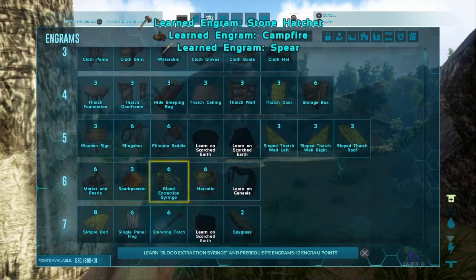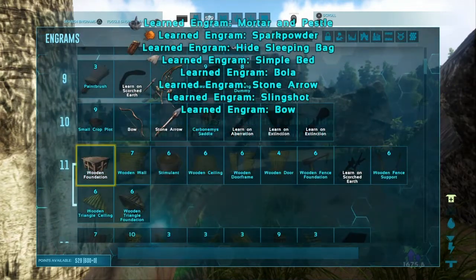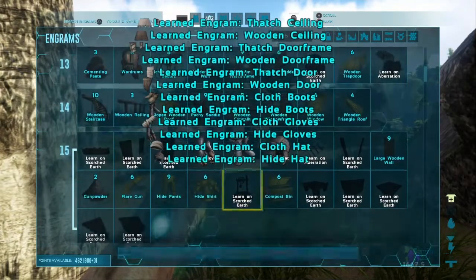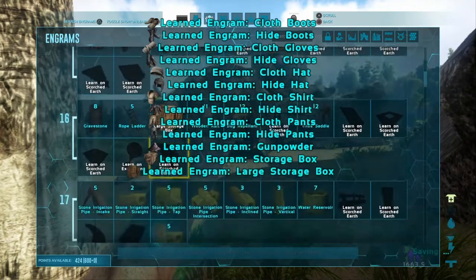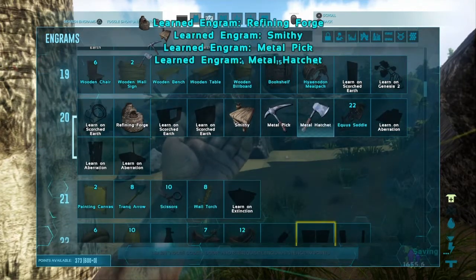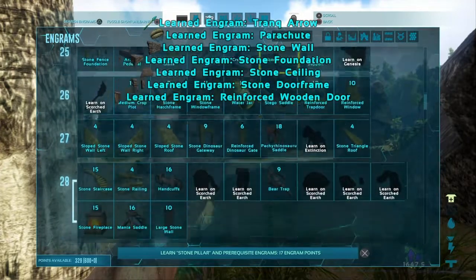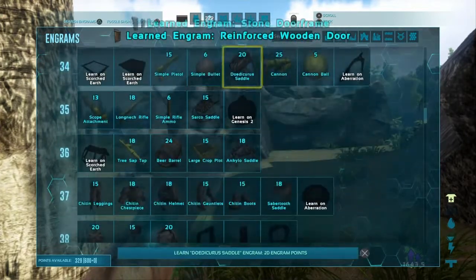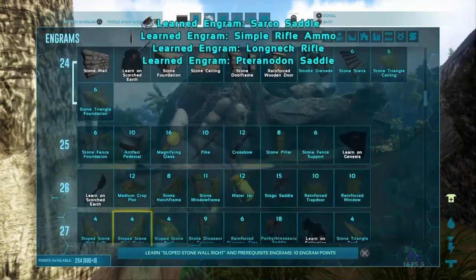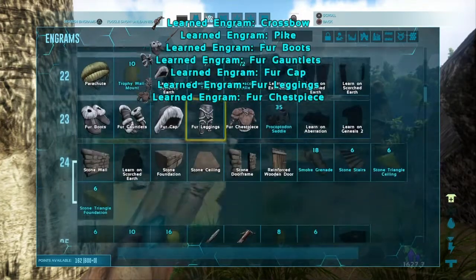Hatchet, campfire, spear, narcotics, spark powder, beer, bowler — let's unlock all of this, we will need all this because we're going to try to build our starter base in this episode. Some hide — oh my gosh, we've got so much. And by the way guys, I don't unlock any saddles until I actually have that dino, because if we don't get the dino and I unlock the saddle, that's just a waste. Parachute, stone. We can apparently make stone already. We already have the simple pistol — that might have been a bit overpowered. Crossbow, pike — let's go. Let's learn all of this real quick, and I think that's basically everything for now.